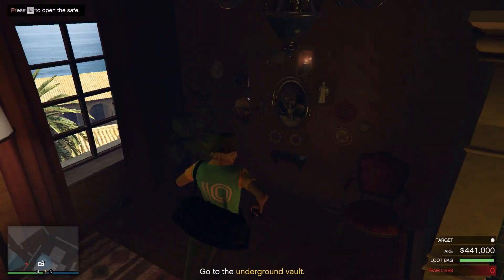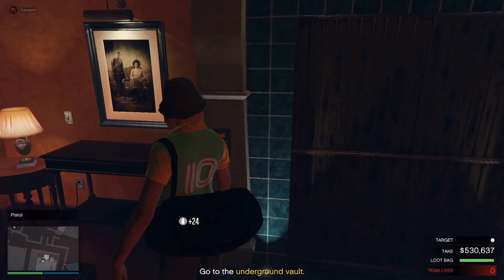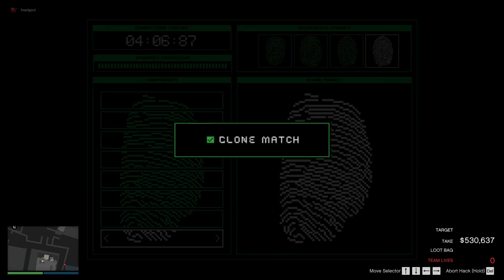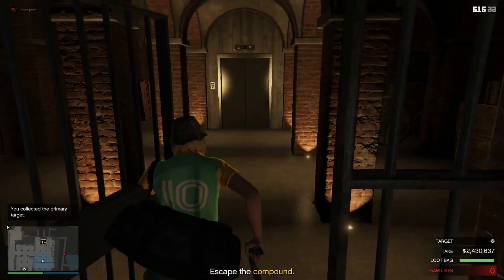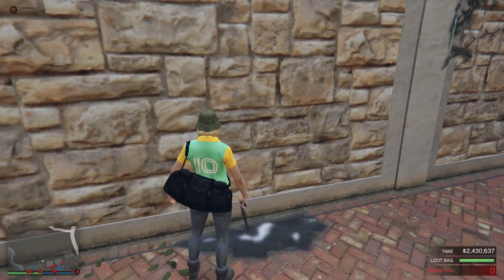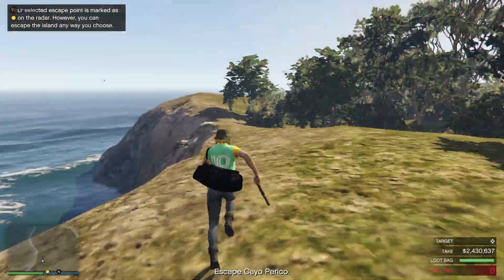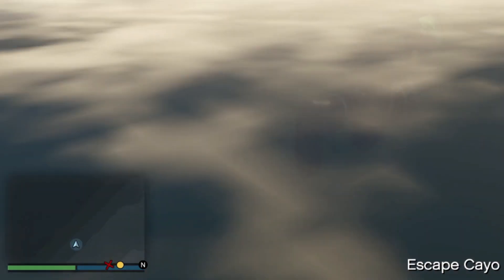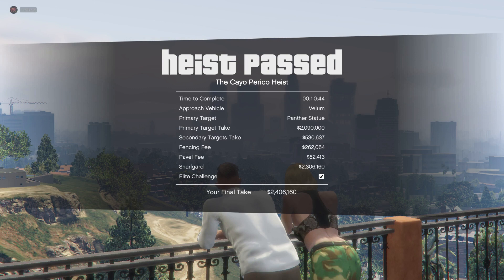No matter what you do in this heist, grouped or solo, always check the safe because it will not consume bag space. Once you get your primary target it will be an easy way out — you just need to look out for one guard. Let him pass and you can run to the wall and jump over. To make it an easy exit, follow the shoreline and do not walk through plants as they will slow you down. Jump in the water and swim towards deeper water. Look at the minimap — you'll see a tip sticking out at the last water depth line. Swim towards it, go slightly past it, and just stop. Wait for the game to respond and you will leave the island and the heist is completed.